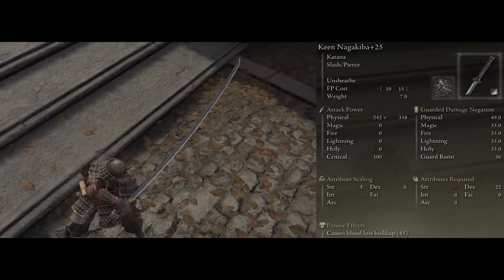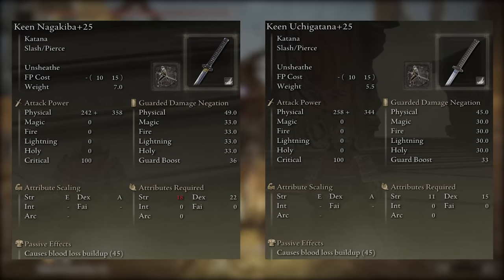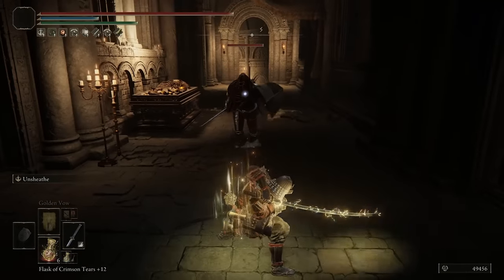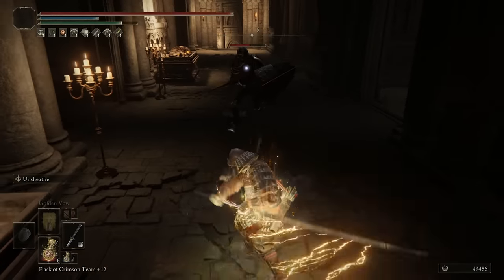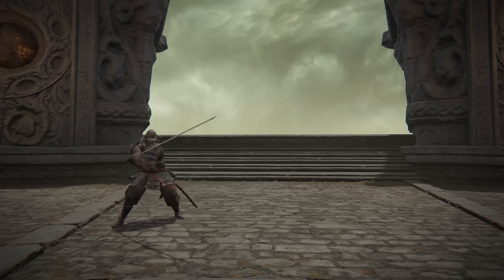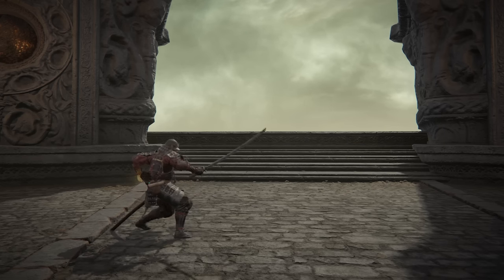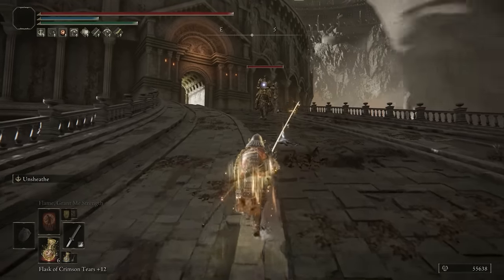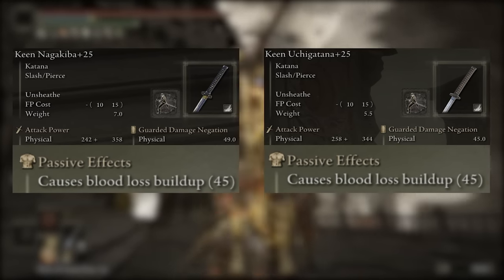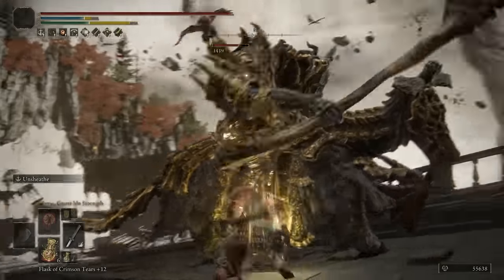Now the difference between the two is very subtle all around. The Uchigatana is going to do a bit more damage while having a lower stat requirement to use, whereas the Nagakiba makes up for those areas with the sheer size of itself, giving you a massive advantage with its range. Its heavy attack is also complemented by its size, making your character lunge forward, giving you some insane reach with it. The Uchigatana can do this as well, yet you have to be holding it with one hand to do so. I also want to add that both of these weapons passively have 45 blood loss, so when we are doing a boss fight, you'll usually be able to proc a blood loss a few times without this build being bleed focused.